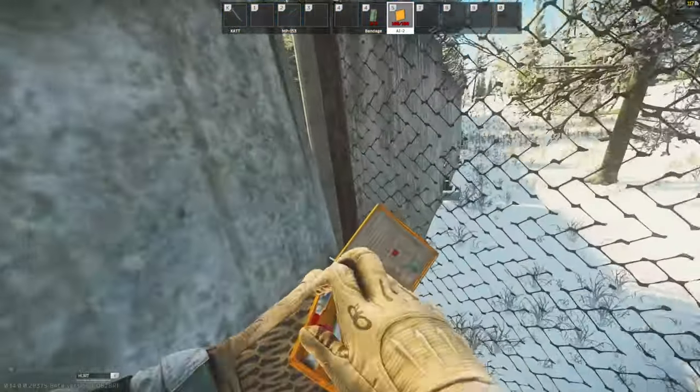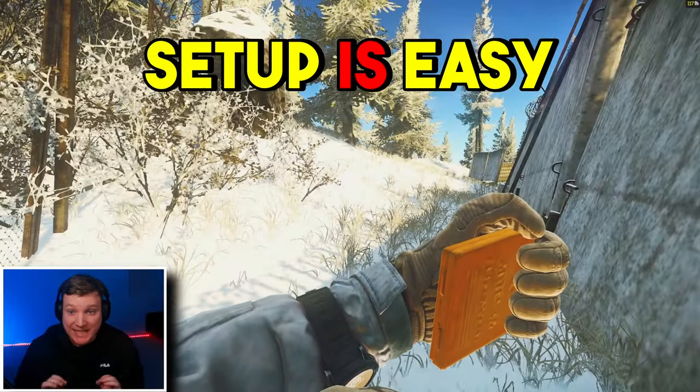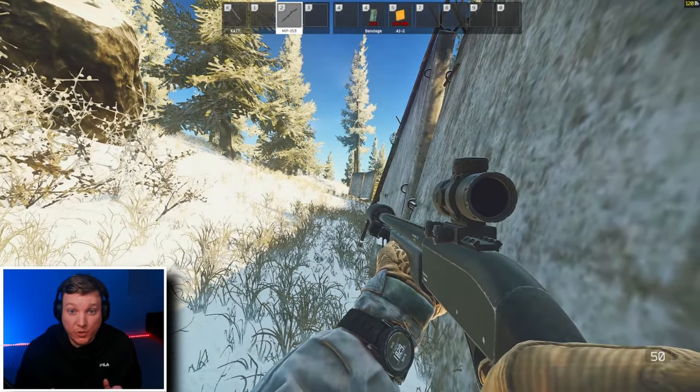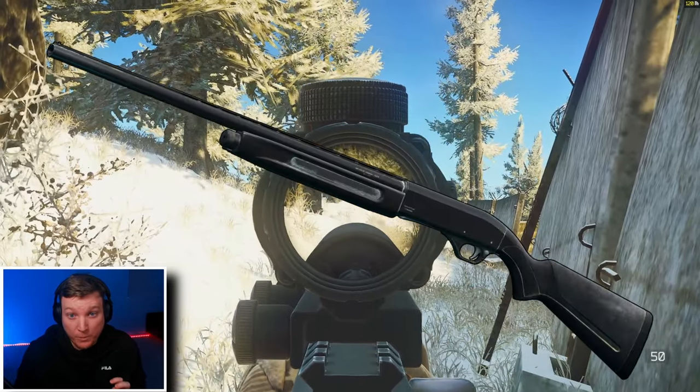Finish this quest in Escape from Tarkov. This setup is an easy quest, so stop struggling and let me show you how to get it done. Starting out, you're going to need a scab vest, a ushanka, and an MP-153 shotgun.